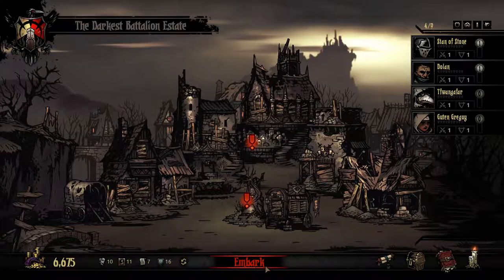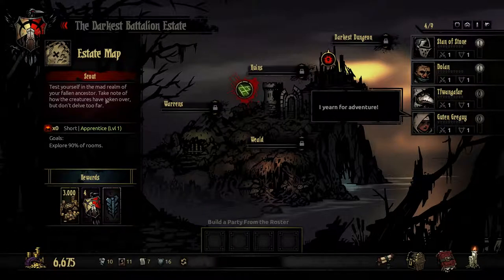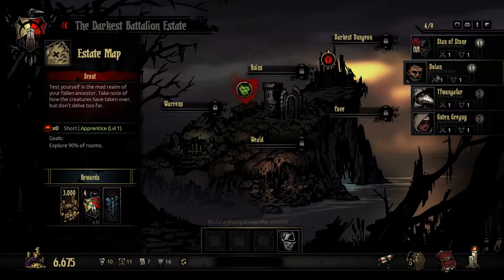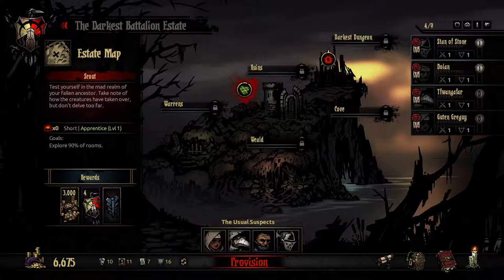So without further ado, we will continue onward. We only have the ruins open to us thus far, and we have one objective: to explore 90% of the rooms. We are granted a move stone, some crests and some money if we complete this task. And so we assign them to their respective slots, hoping for the best. The usual suspects fall under.